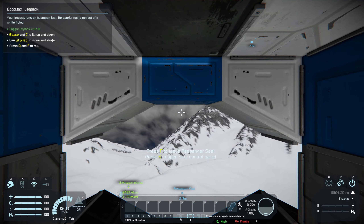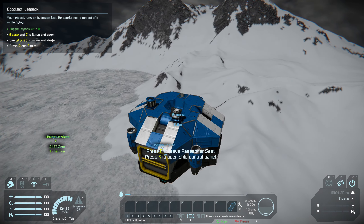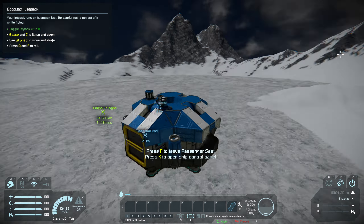I think it's Triton because there's an ice field, and I'm now going to land in the middle of the ice field. So it looks like I may have some ice, and I might be able to make oxygen fairly easily.